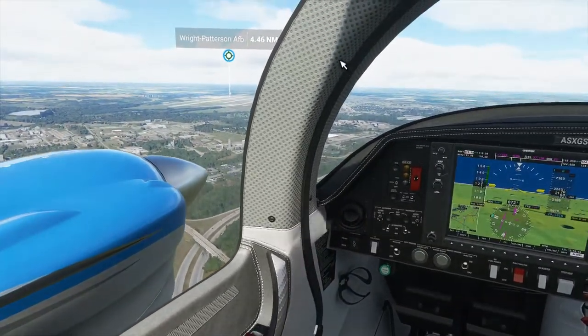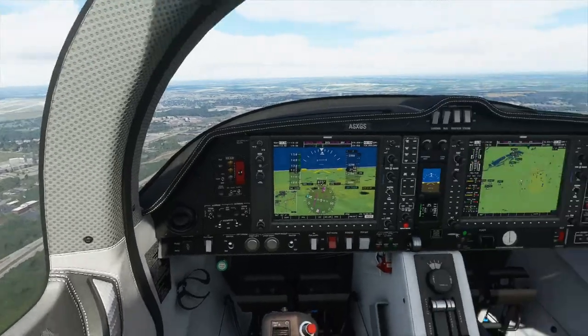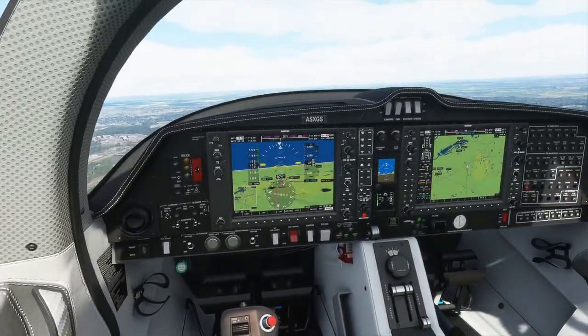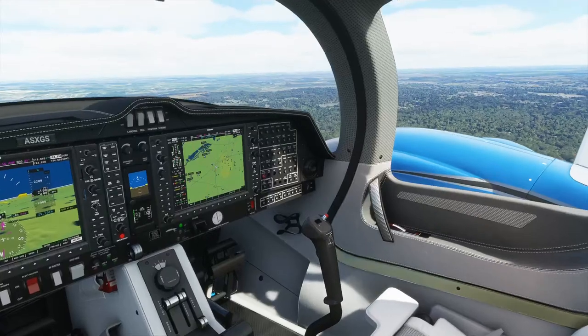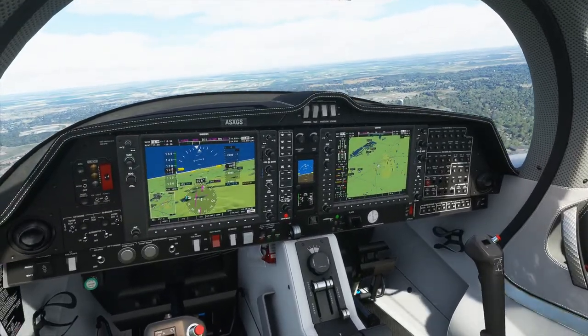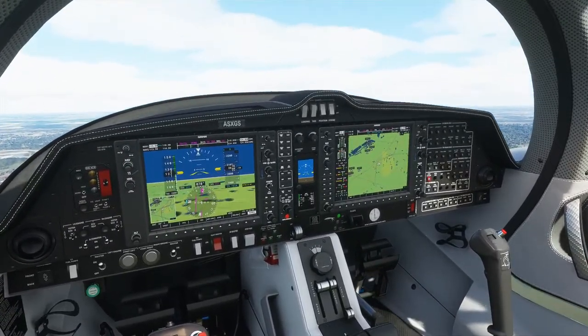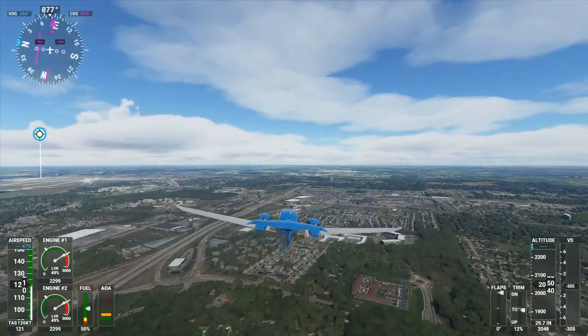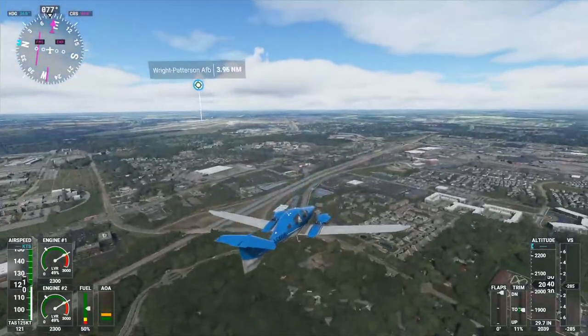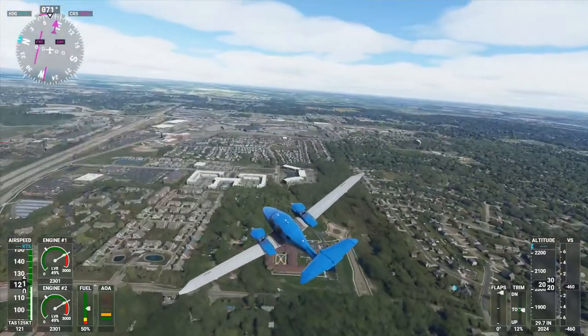That's where we should have landed — Patterson Airfield. That little janky air park we landed at instead. So we've got a 20-minute flight over to Columbus, Ohio. It doesn't take us too long. We've got Interstate 70 over here to our left.